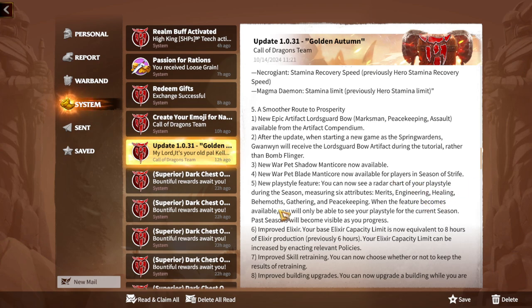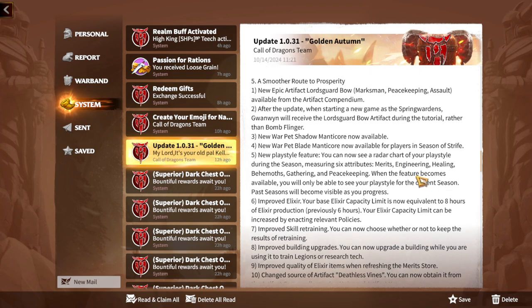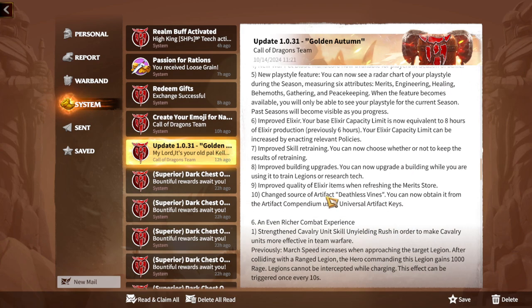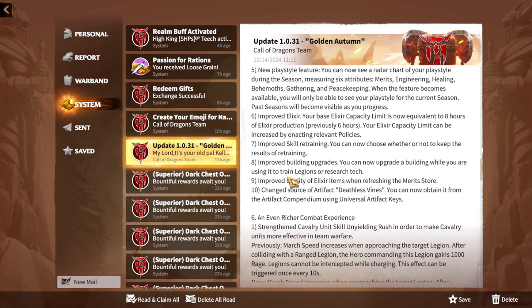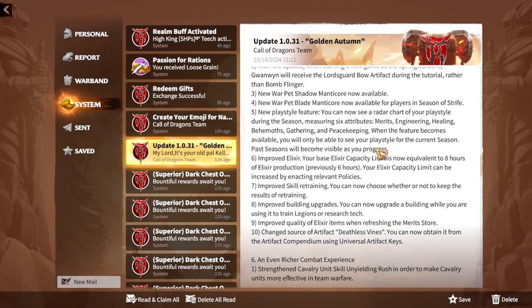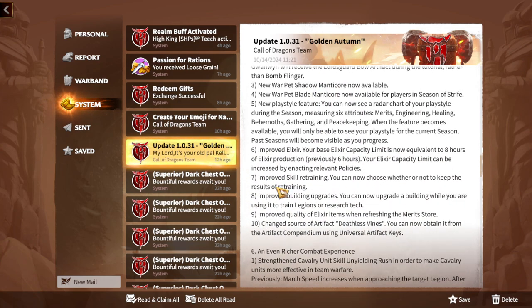New playstyle features have been added — you can now see a radar chart of your playstyle during the season, measuring six attributes: merits, engineering, healing, behemoth, gathering, and peacekeeping. When this feature becomes available, you'll be able to see your playstyle not just for the current season but past seasons as well. It will be easy to see who is a farmer, who is a fighter, and so on. Elixir base capacity has also been improved from a six-hour to eight-hour limit, and you can now choose whether or not to keep the result of skill retraining.